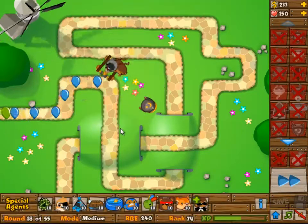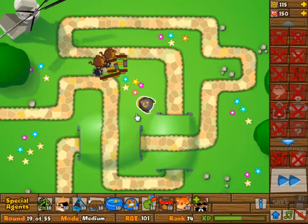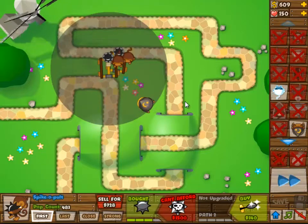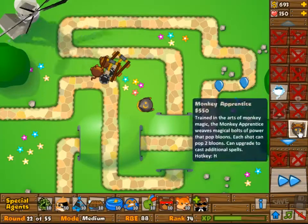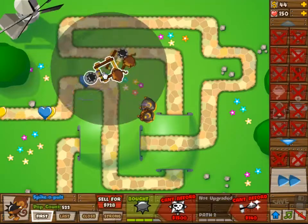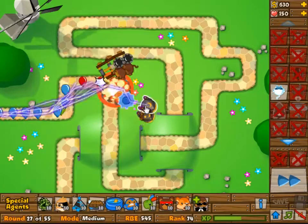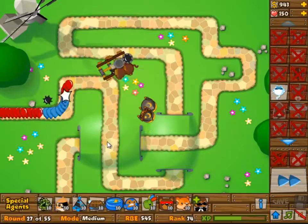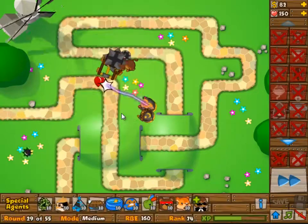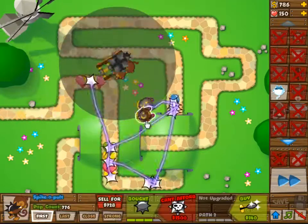I upgraded the Monkey Apprentice to 2 and 2 now. The Dark Monkey is now 3 and 0. I'm not going to upgrade Path 2 until later in the game because it's useless — the fourth upgrade on Path 1 pretty much pops an unlimited amount of balloons, so getting unlimited plus 2 is kind of useless. I'm upgrading camo detection on the Apprentices.